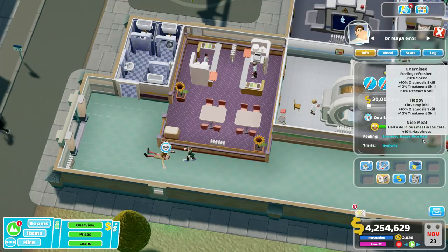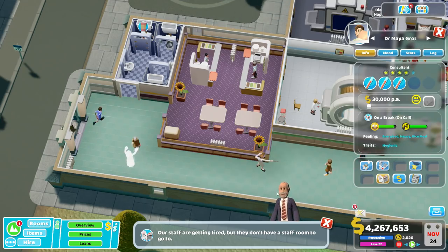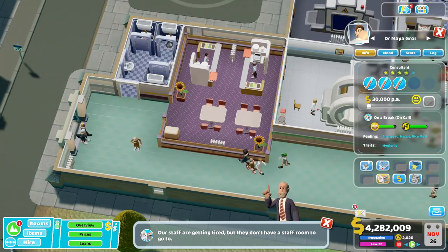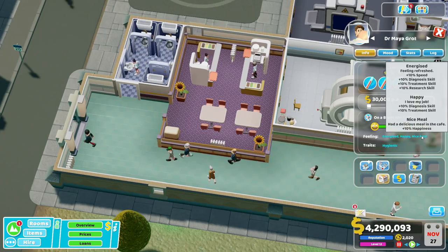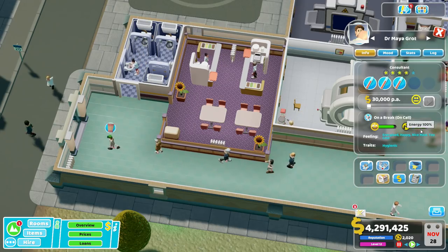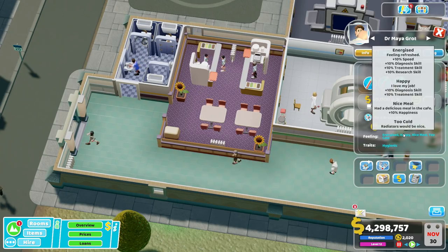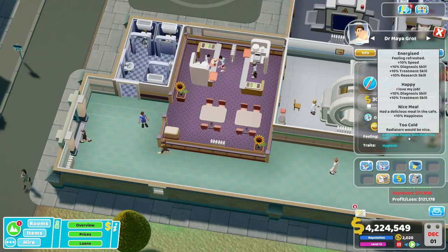This 'nice meal' buff is really the whole reason why you would ever want to bother with a cafe. It gives them a higher happiness boost, and once their happiness is above a certain threshold, they get the 'I love my job' buff — which gives actual functional, practical benefits without needing to pay them extra for those benefits.